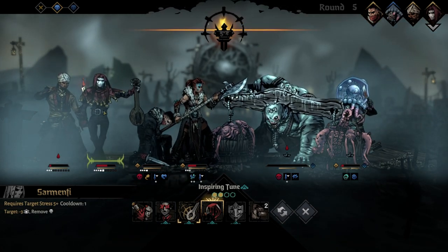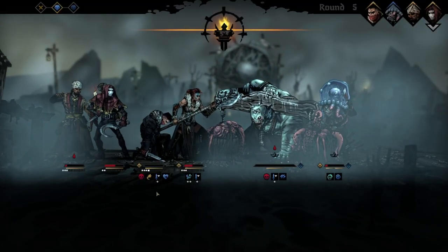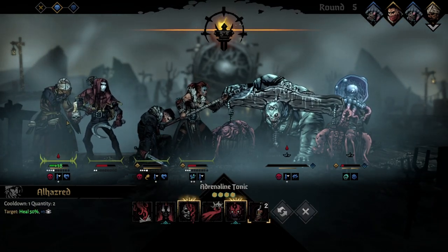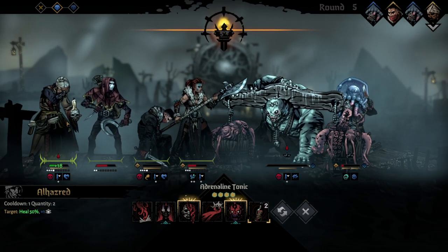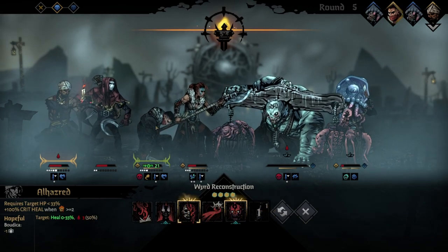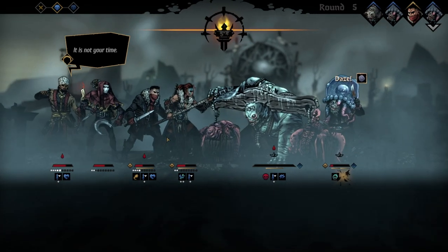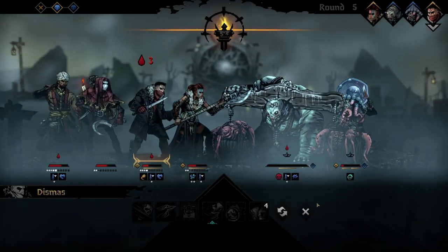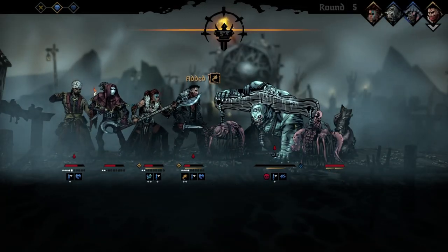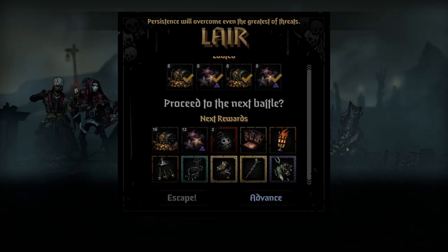Stupid plan here, but we're going to extend this a little bit. Let's fire in tune to get his stress down. We're actually going to Adrenaline Tonic here because I know we can get his stress down somewhat easily. Healing him, healing Dismas — he's dazed, so that's okay. Then we're going to Duel His Advance, killing him, and then he goes with Death Blow. Overcome.